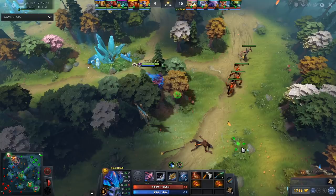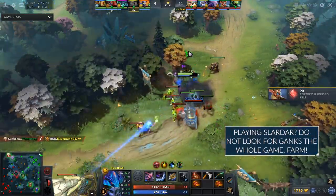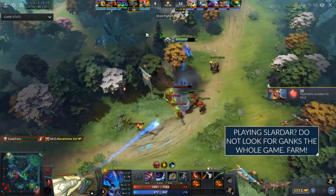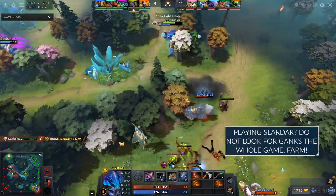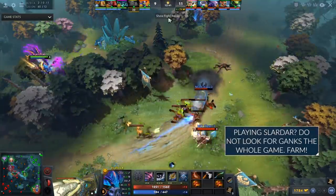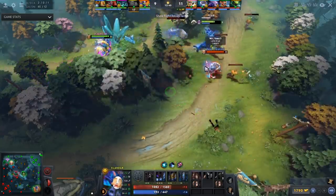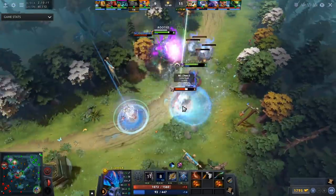Old Slardar used to go Tranquil Boots and then at level six just sprint across the map looking for kills — that was a different patch. Please do not leave your lane. If you do well, don't feel the need to constantly gank. What's much better and will allow you to snowball far faster is simply sitting in your lane, continuing to kick whoever you can out, because you're one of the most dominant heroes in the laning stage.